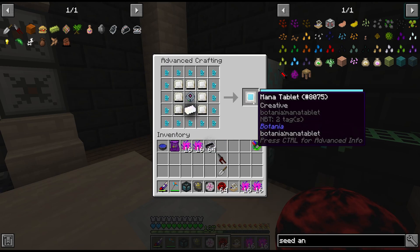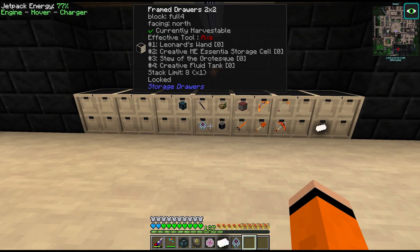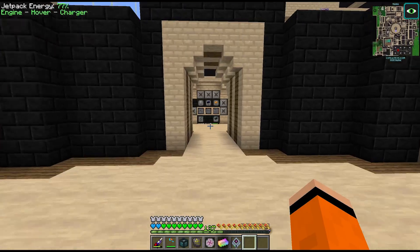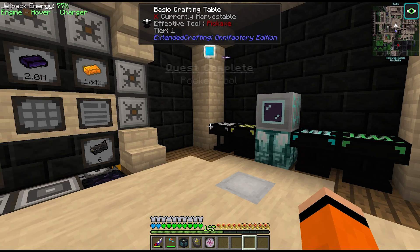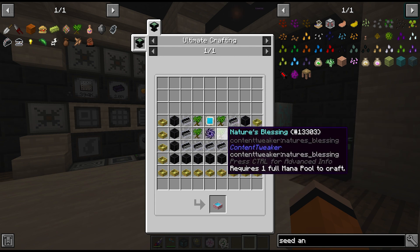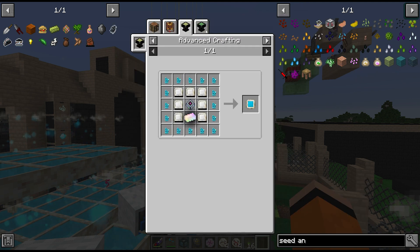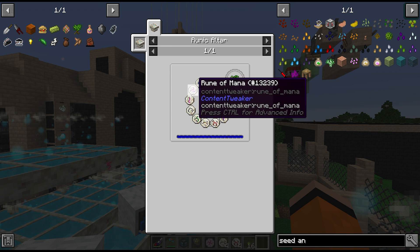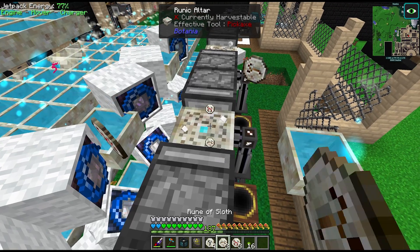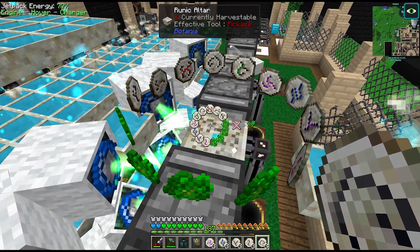We can fill in this craft for the creative mana pool. Actually, let's make sure we storage-drawer the infinity ingot first. There is our creative mana tablet, which unlocks the mana pool. We have everything except for the neutronium singularities — and actually we also need four nature's blessings, which is basically one of each Botania rune plus some overgrowth seeds and a full mana pool. I'll do this manually since we only need four of them.